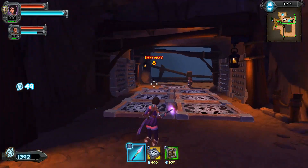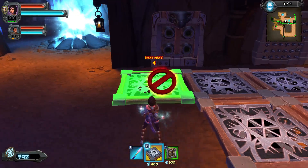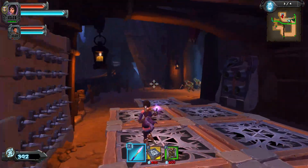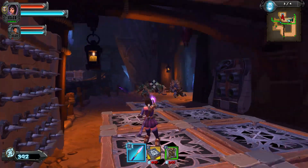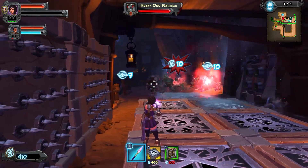Depending on how good you do, it's done on a skull scoring system. So the faster you kill things, the more skulls you get - you want to kill them quickly. I got more money. Headshots are good. I got more money to put down more traps.